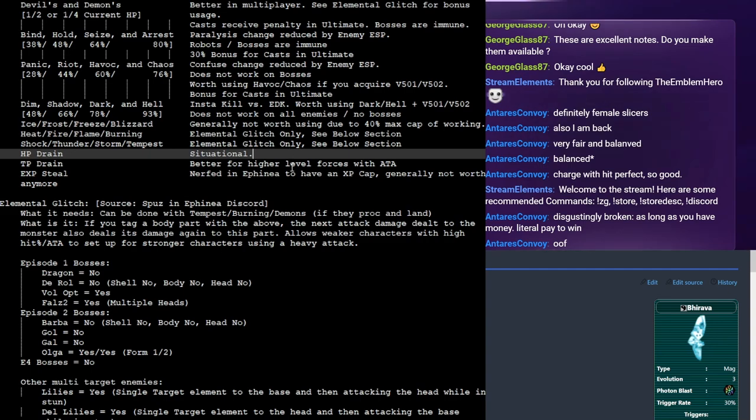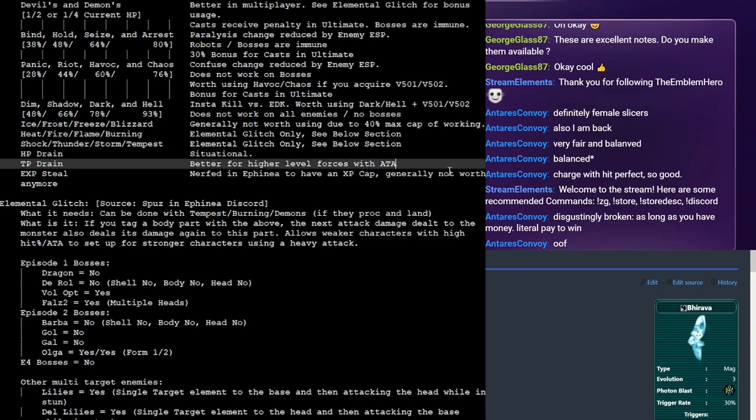TP Drain is really good — probably from very hard to ultimate where your forces finally have accuracy. They can use it as an alternative over carrying mono fluids and di fluids, so they can just focus on tri fluids which max out their TP, freeing up an item slot. If you have a TP Drain item it lets you get away with holding only one set of fluids instead of three.